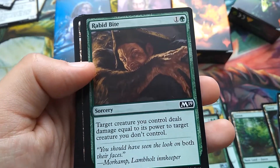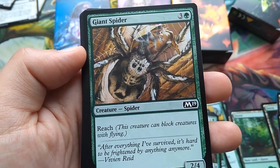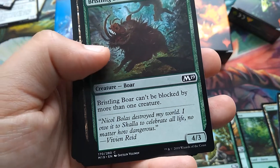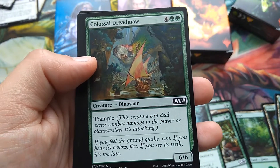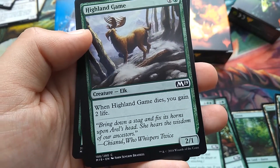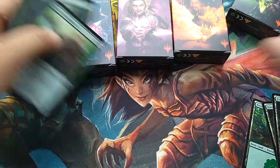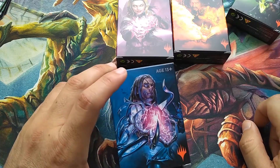More green: Rabid Bite — 2 mana, target creature you control deals damage equal to its power to target creature you don't control. Giant Spider — classic card since early Magic, 4 mana for a 2/4 with Reach. Bristling Boar — 4-mana 4/3 that can't be blocked by more than one creature. Colossal Dreadmaw — 6-mana 6/6 Trample (about its fourth recent printing). Highland Game — 2-mana 2/1 Elk; when it dies, you gain 2 life. Plus a Llanowar Elves. Note there aren't many duplicates in these decks, meaning low consistency — but that's intentional to not overwhelm first-time players.